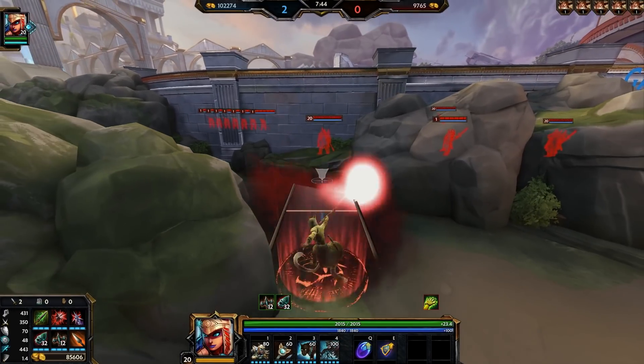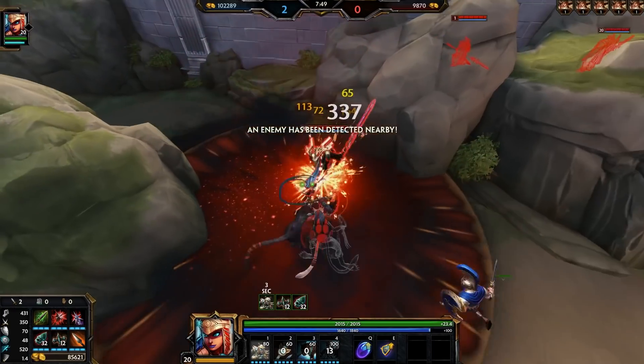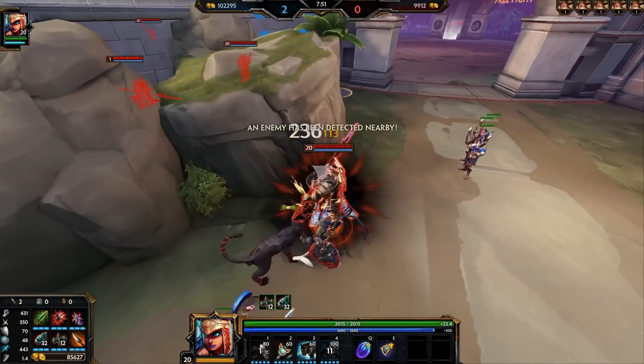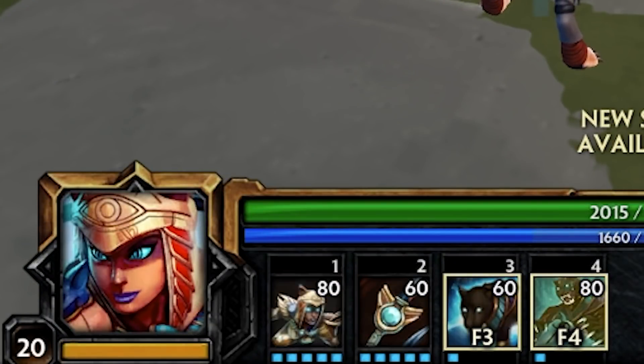Keep in mind that your ult does go through walls, so it can really catch people off guard. Watch out for a Wukong player as she hard counters your jump, and be careful with jumping back if there are enemies camping your return spot. Max your 2, then your 1, then your 3, and put points in your ult whenever possible.